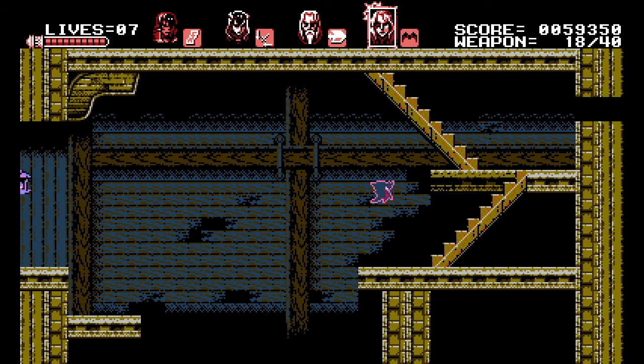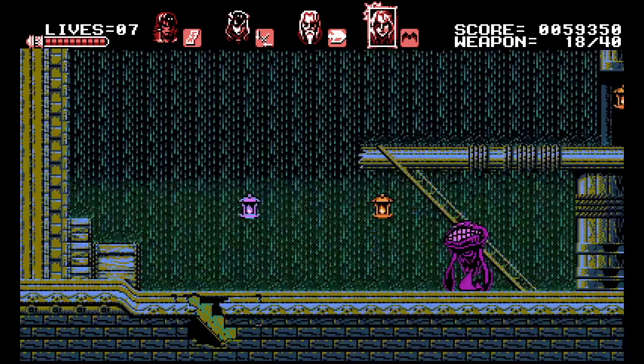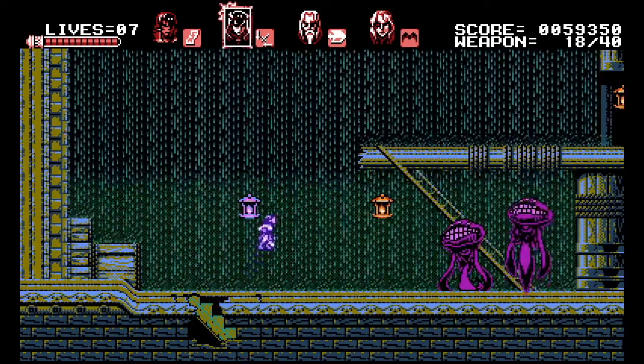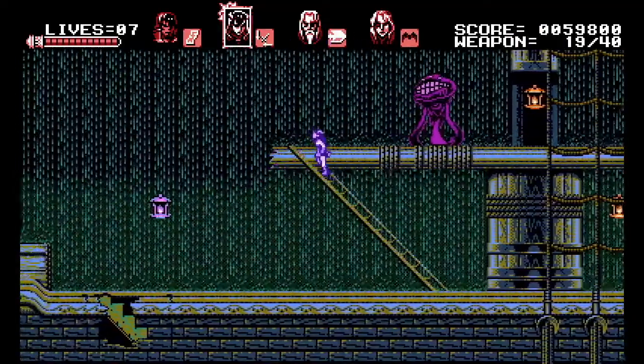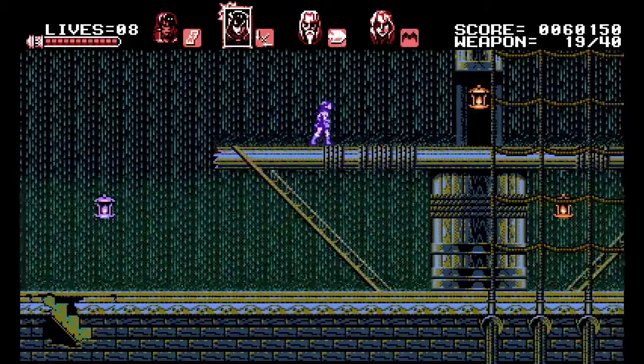Over here to the right there is a passageway on this upper level. We're actually skipping it because the only thing over there is like a 1-up — it's not a shortcut. So I'd rather save Jeeble's flight energy for an actual shortcut or a power-up.